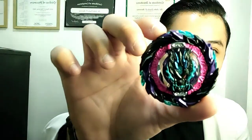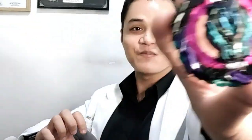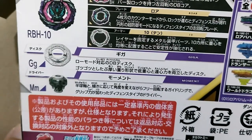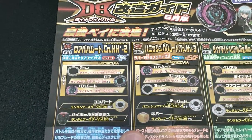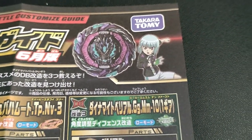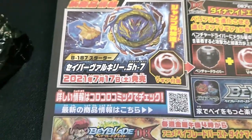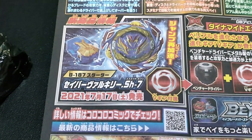So wow! We finally got Roar Bahamut. I'll be placing the stickers and we'll have a closer look at Roar Bahamut. Here we have the stickers for Roar Bahamut, and here are the parts of Roar Bahamut. Here are the suggested combos for Roar Bahamut parts and the owner of Roar Bahamut. And a teaser for the upcoming bey - the next bey is gonna be Savior Valkyrie.